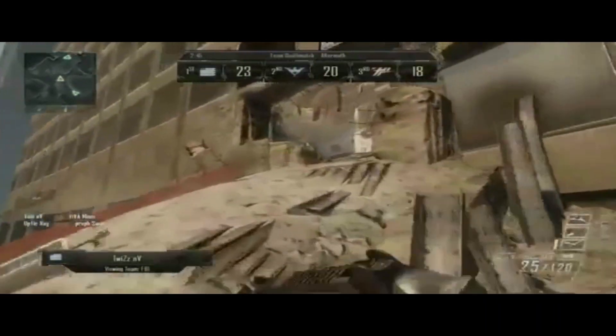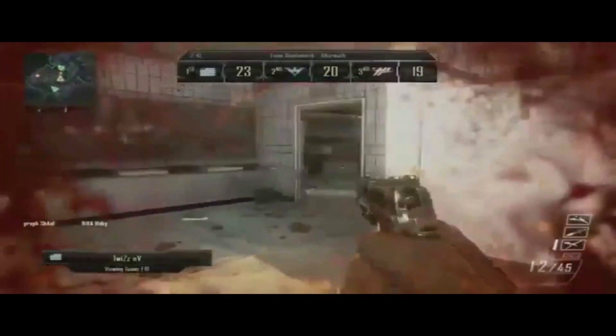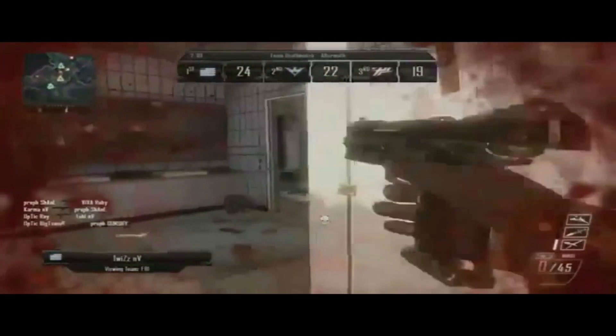It looks like Twizz is going to throw out a couple more of those combat axes. I haven't seen them connect yet. Looks like he's going to pull out that secondary now and see if he can pick up this kill. There's another team right behind trying to pick up that kill as well.